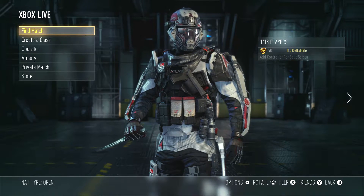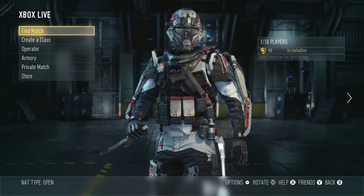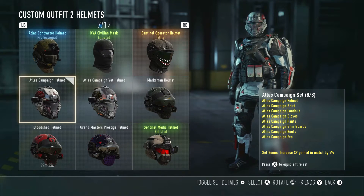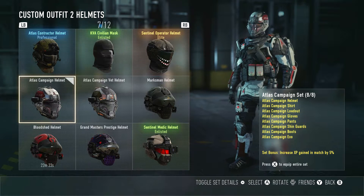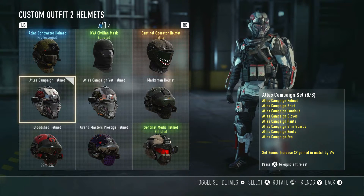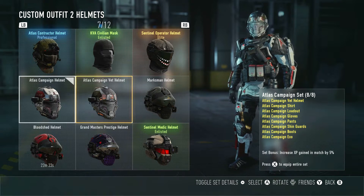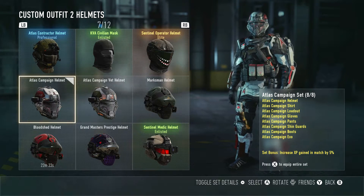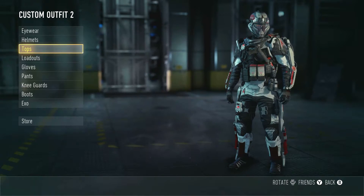Today we're talking about the Atlas Campaign gear set — this is the full set, earned by upgrading your exo suit throughout the campaign. If you have questions on how to do that, let me know in the comments. We've got the Atlas Campaign Helmet and the Atlas Campaign Vet Helmet. The vet helmet is unlocked by completing the campaign on Veteran. The regular helmet is awarded by upgrading your exo abilities throughout the campaign.